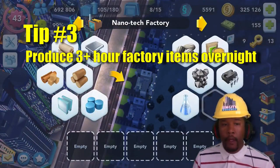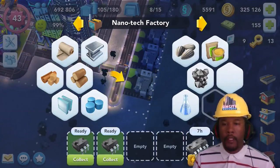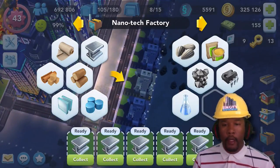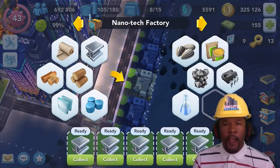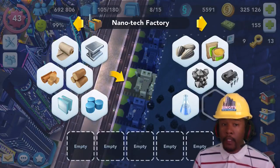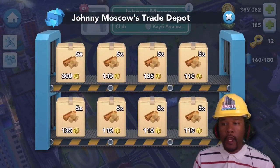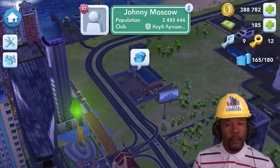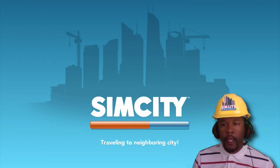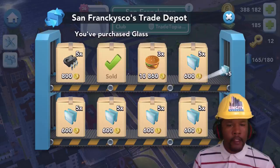Tip number three: produce long lead items that take over three hours overnight. Things like animal feed, electrical components, and glass can kill your productivity if you don't have them. I usually make about five to ten each because most recipes don't call for these items a lot. A bonus tip: depending on your experience level in the game, your Trade HQ may advertise a lot of a certain item, so I wouldn't waste any factory slots on something that is readily available at the Trade HQ. For me, I tend to find a lot of glass and sugars easily.